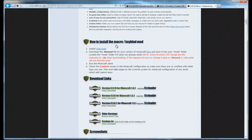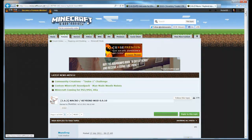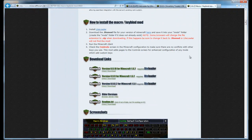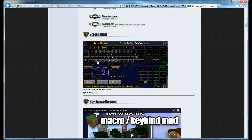You also want to go to the Macro/Keybind mod — just look it up in Google or on Minecraft Forums and download it. What it does is it lets you put different commands onto buttons. Like I have one for Fly, one for Vanish, one for Broadcast, that sort of thing.